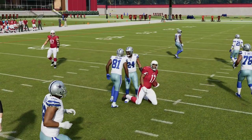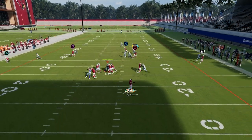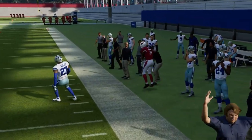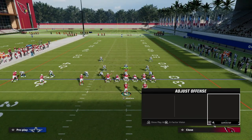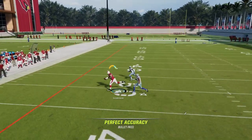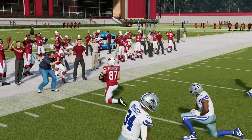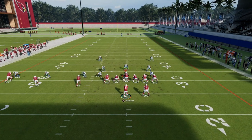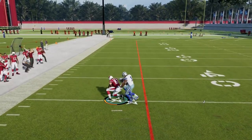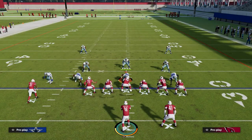The other two main reads are the slant over the middle — the slant post concept is one of the best for attacking man to man — and your tight end post. If you have route running ability, short and elite, or route tech, that helps get separation against man. If you're playing in regs, the man coverage ratings typically aren't high enough to just bag you outright. You want to throw it on the cut.